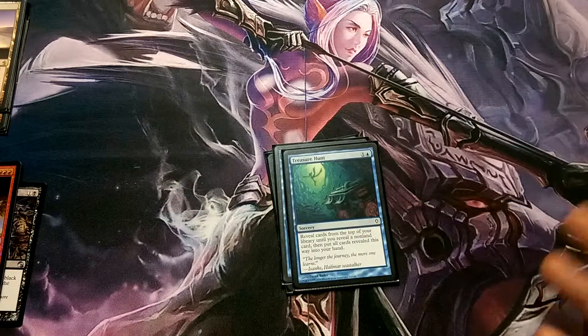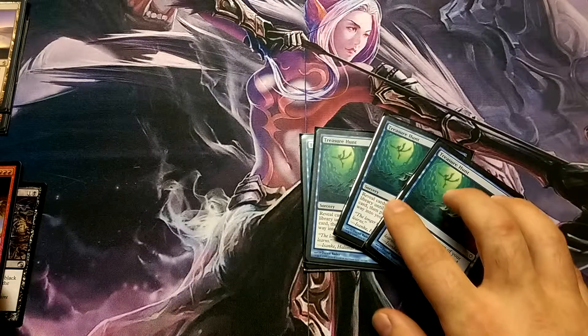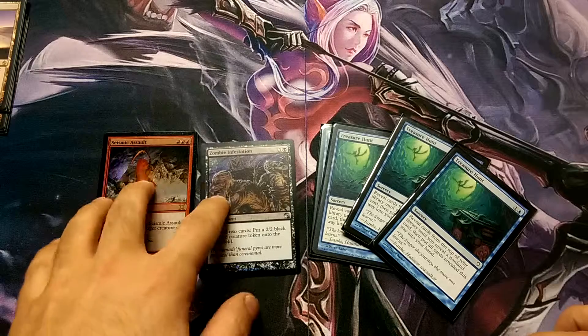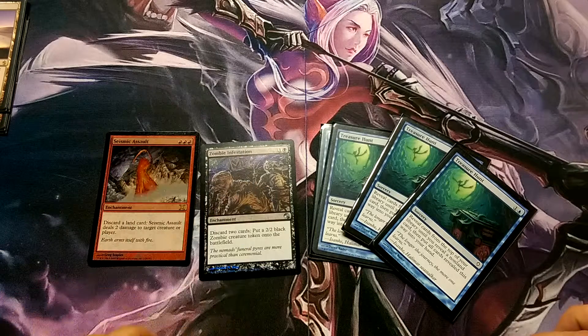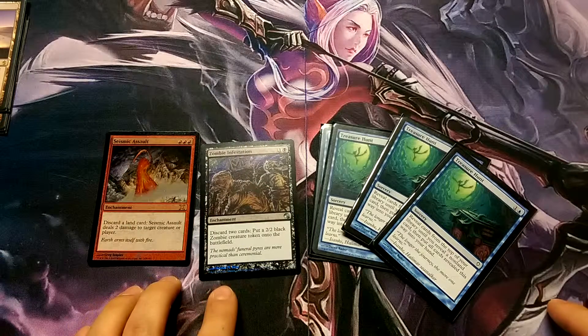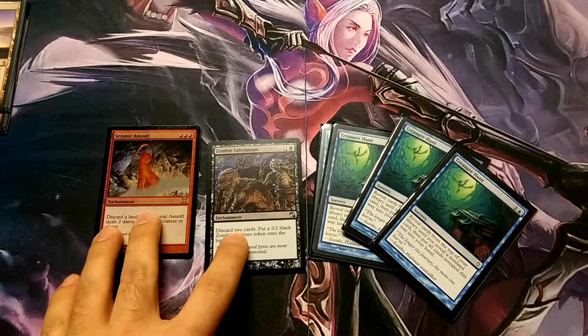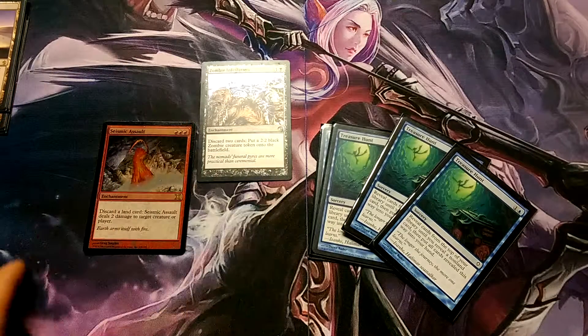If the whole deck is nothing but these four cards, land cards, and one of your win conditions — and you don't run both of these at the same time, you pick one. Wedge goes over that really well. But what I did is I used both of these because one of them is in my sideboard.